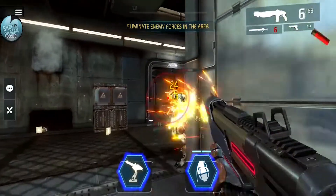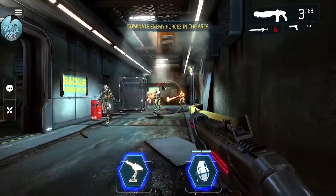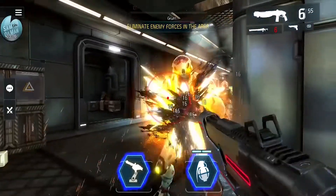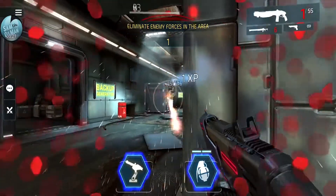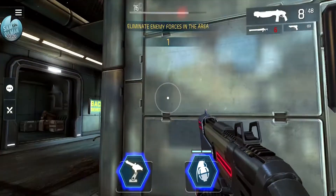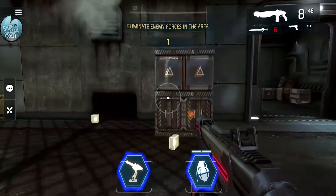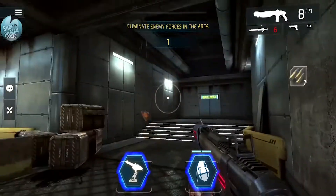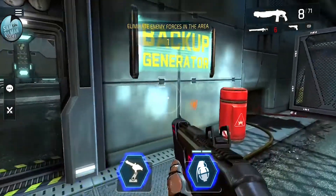Boom, boom, and reload - don't get hit! Look at all these dudes. Move side to side, turn the corner, make them come to me. Whoa, that was close! Nice shots. I got hit a little - down to 67 health. As I've been progressing, the health reloads like a shield. Let's pick up the ammo as we go. Fortunately the aliens use human ammo and they drop it, so that's convenient.